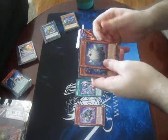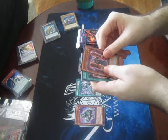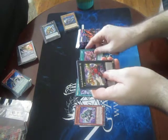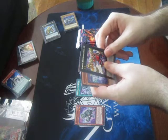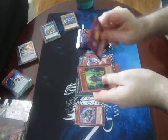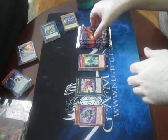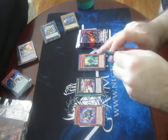We start off with another Ghostrick — Ghostrick Specter, Resetsu, Secret Sect Druid Wid, Gaguga Tag, Raccoon, Sandayu, Jiangshi, Collapse Serpent, Chain Ignition, and Druid Druid — so we got both of the Secret Sects in there.